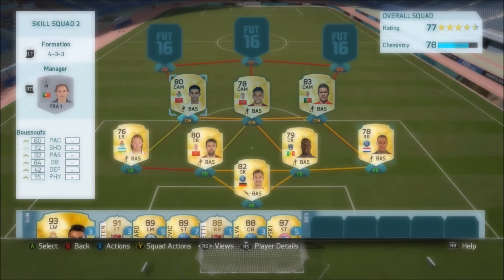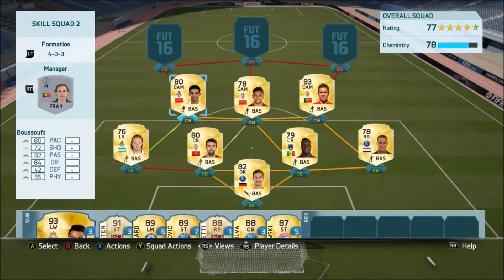Moving into what is a very, very attacking midfield. We start off from the left centre mid position with Basufa. He's got 5-star skills — I've used him in quite a few of my skill teams. One of my favourite skillers on this game, probably my favourite. I've scored a lot of really nice goals with him, not only just skilling but generally he's very good at getting past players, and he's also got a really good long shot. 80 pace, 82 passing, 84 dribbling — a real hidden gem. Very few people use him because he plays in the Russian League. Definitely recommend you try him out.